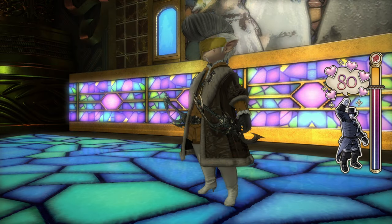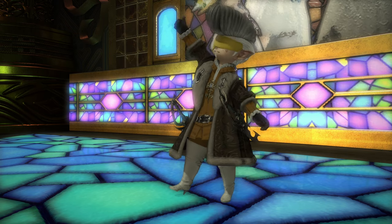Hop down over the railing and present yourself for judging at the Masked Rose. He'll do his usual speech and there you go — easy 60,000 MGP.